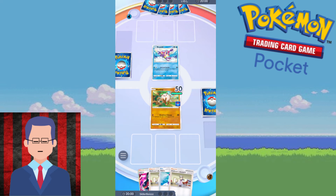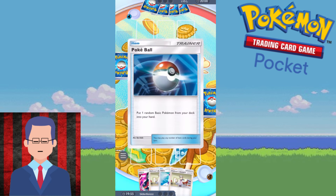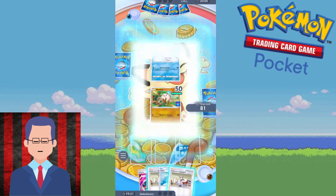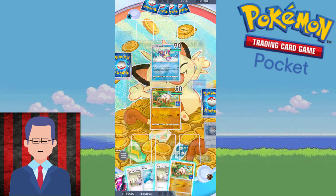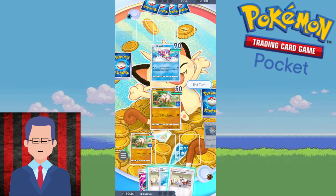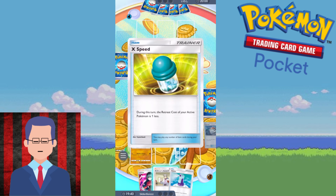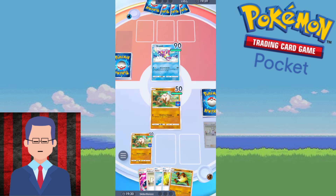The guaranteed Mankey start. Interesting - the Bruxish. I never liked this Pokemon's design at all, but in this game his move is pretty good. You hit really hard if your opponent has damage on it. And with Primeape, you always need to have damage on it. That's actually very interesting.